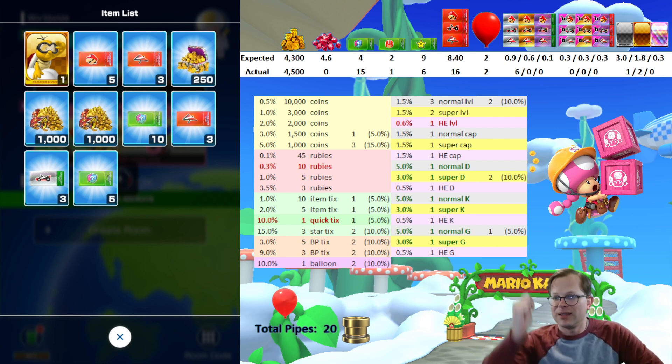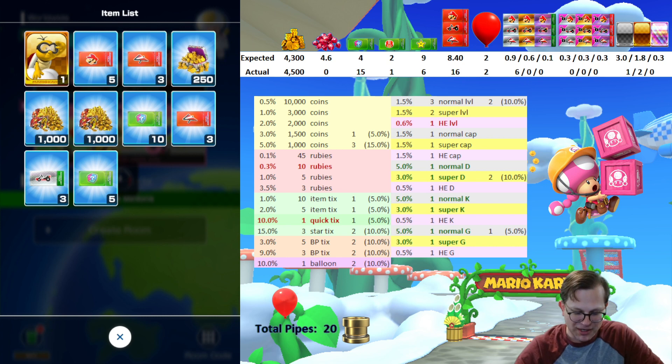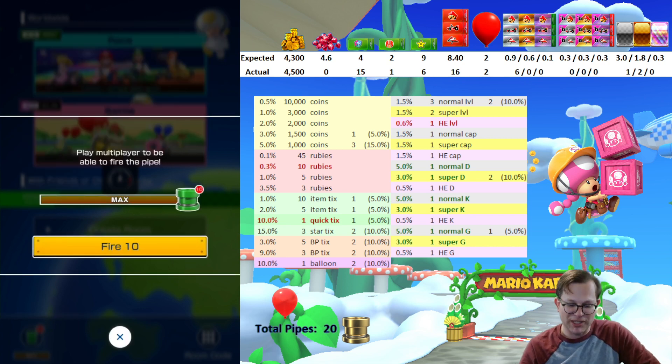They say you got two 10,000 coins on a green 10 multiplayer — okay so green is better. What I really want is that high-end level ticket, but it's now only a 0.6% chance, it's so rare. Here's my last 10-pull.